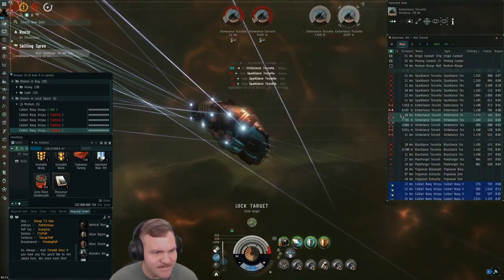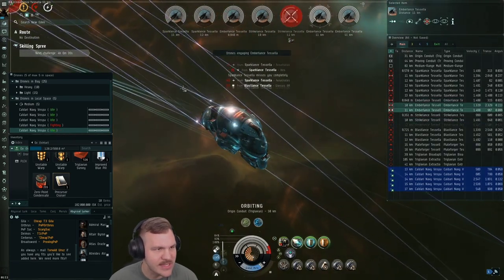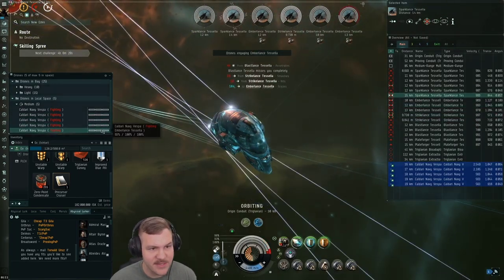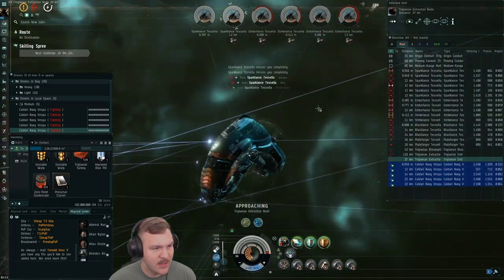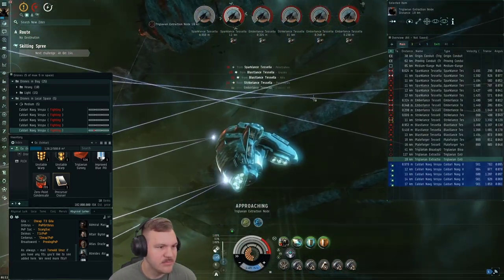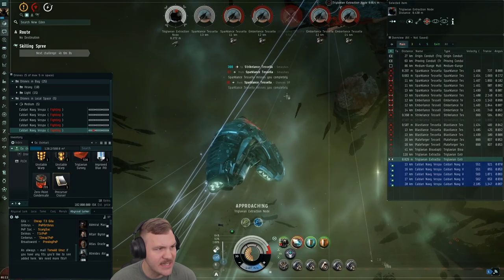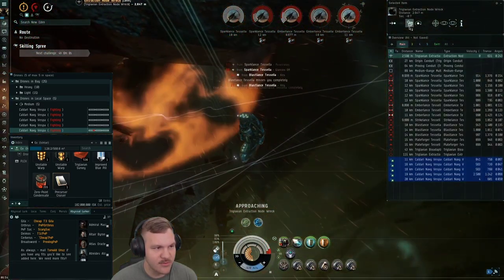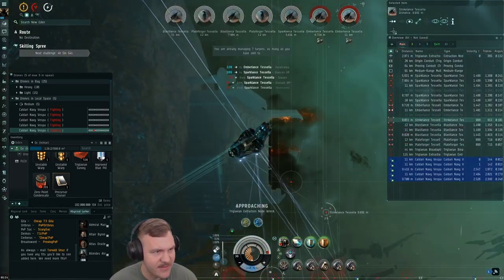These little guys actually do a lot of damage — you can see my shield taking hits, though my active reps keep up. I've got my microwarpdrive going to stay away from them. I took down the snare casters so I'm not being webbed anymore. Here I make the decision to check out an extraction node since it's close by. In lower tiers they're not worth it, but in higher tiers if you've got the time to spare they can add up.